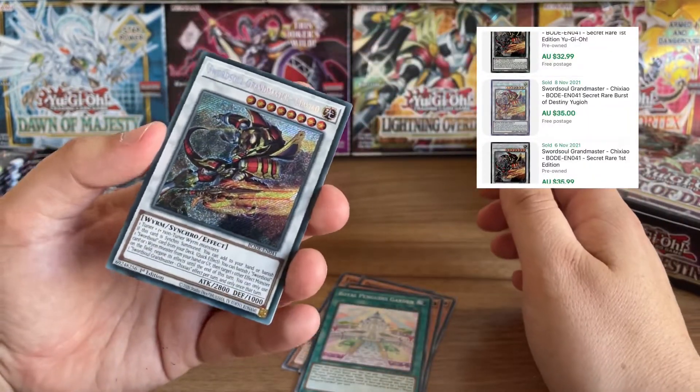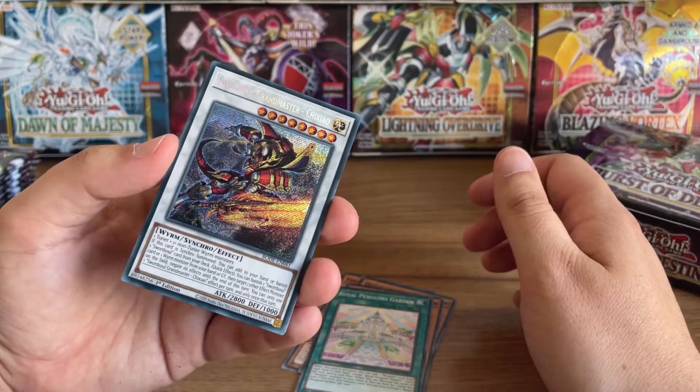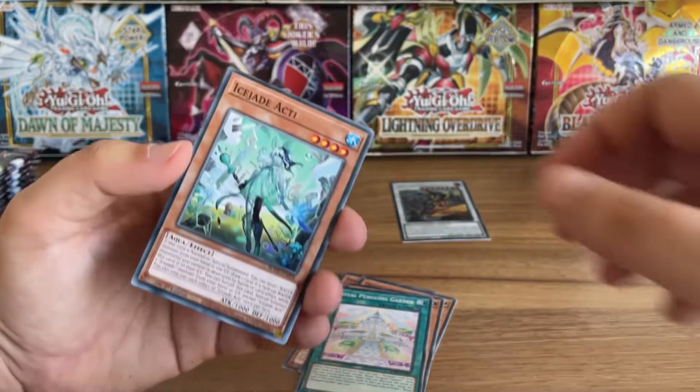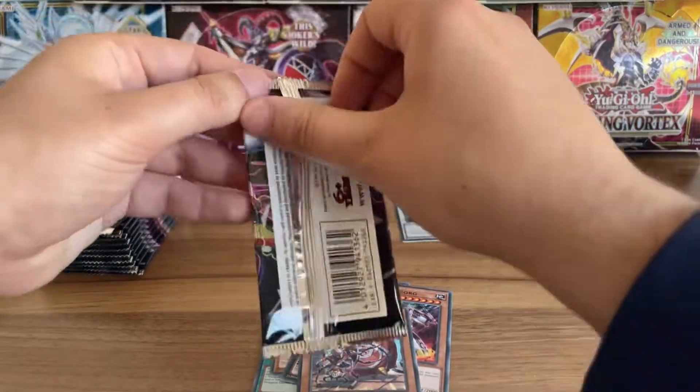First is a Starlight. Secret Rare, Secret Rare — Prismatic Secret Rare. Sword Soul Grandmaster. Normally I always seem to open them pretty close together, you know, if you've been watching recently. See how we go.